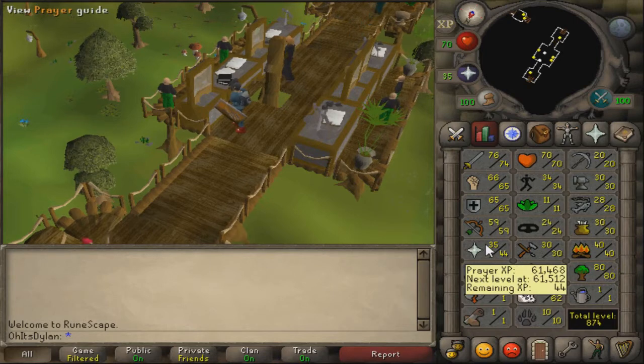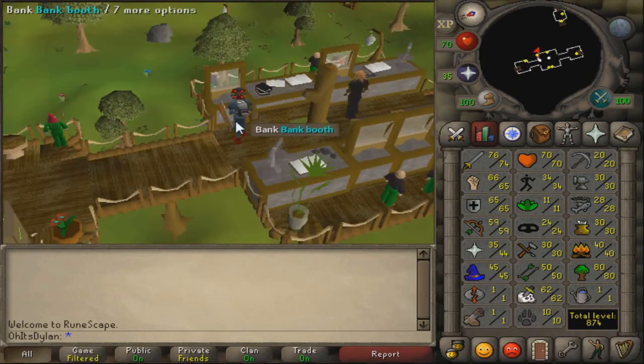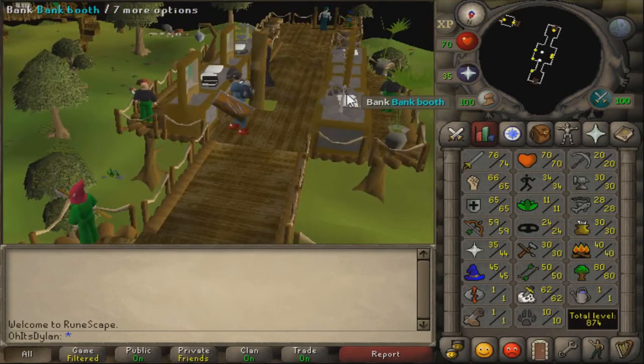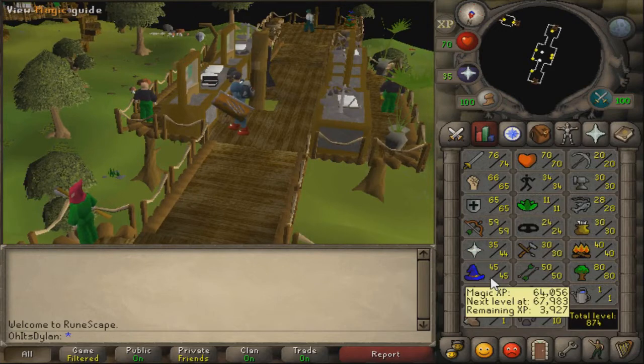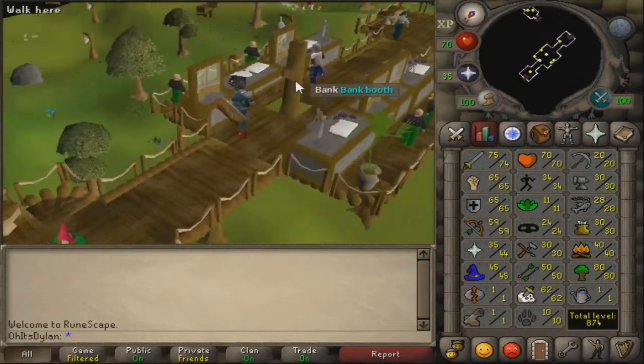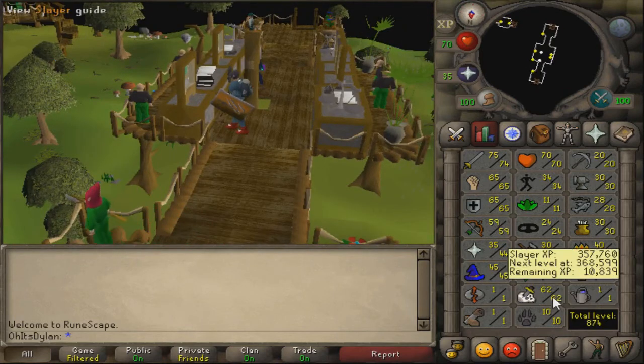Prayer is very close to 45 - I can literally just bury one dragon bone to get 45, but I don't think I'm going to do that. A few magic levels - I think I was at 40 or 41 and got it up to 45, which is okay. I really do need to train magic and range still. Slayer I think went from 54 to 62, and I'm 10k away from 63.